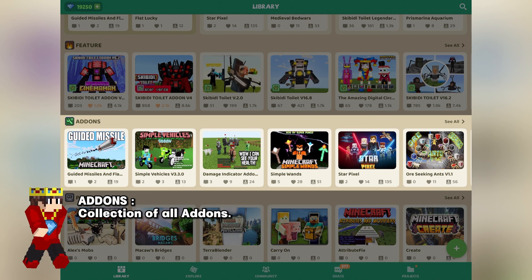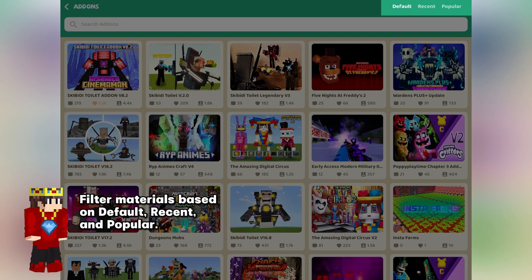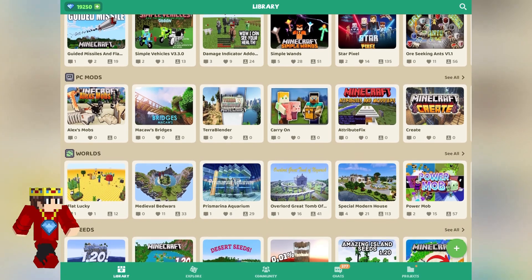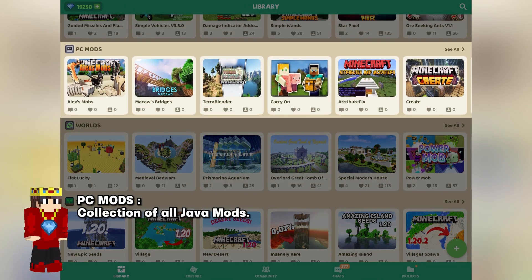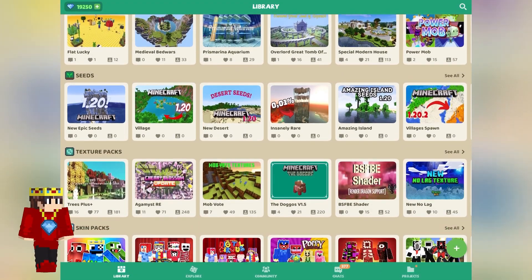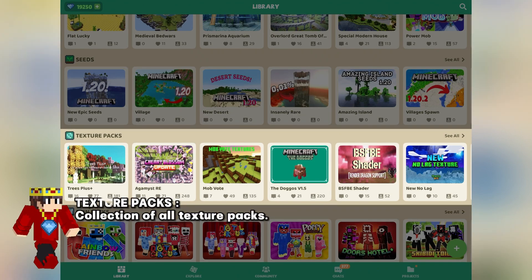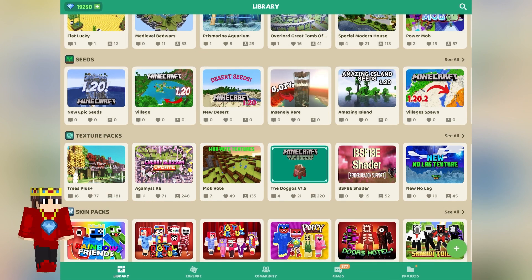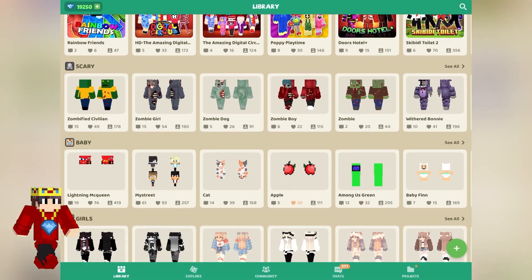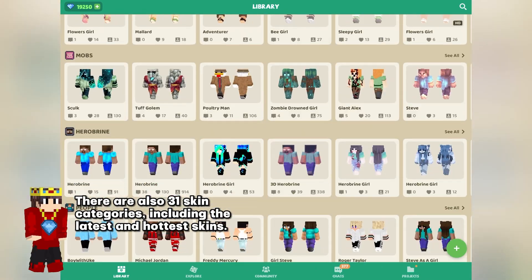Featured collection of recent popular materials. Adams collection — click to see all, filter materials based on default, recent, and popular. PC mods collection of all Java mods. Worlds collection of all maps. Seeds collection of all seeds. Texture packs collection of all texture packs. Skin packs collection of all skin packs — there are also 31 skin categories including the latest and hottest skins.